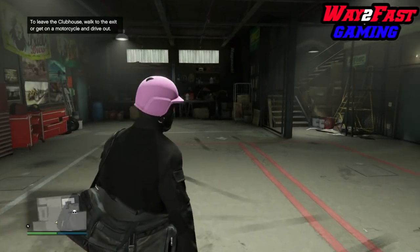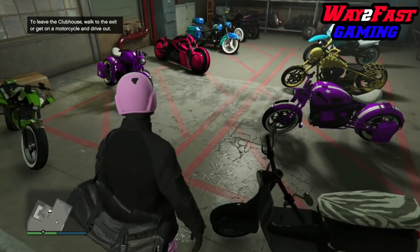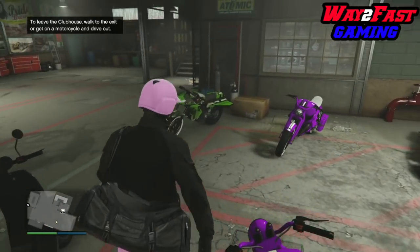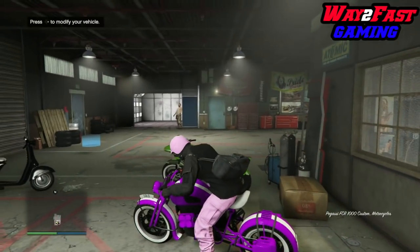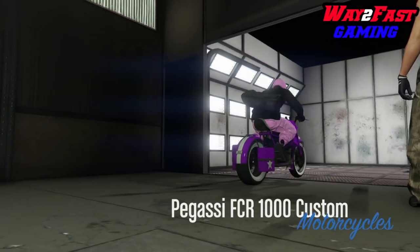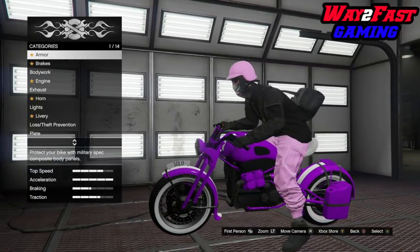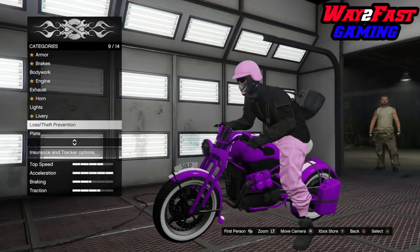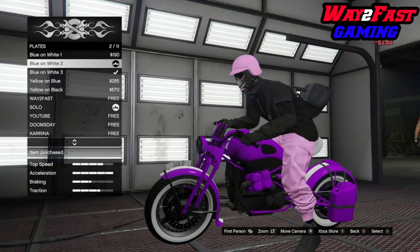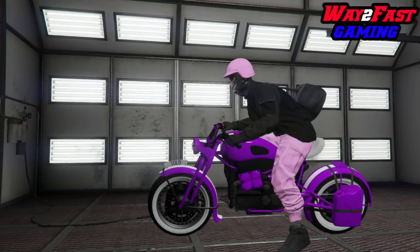You don't need custom plates at all. I'm going to hop on one of these bikes — here's a Fagio I'm going to dupe. I'll hop on this Bennies bike here. I'm going to change the plate color — blue on white two. That's it, that's all you have to do. Then back out.